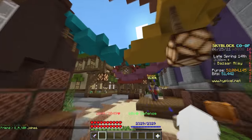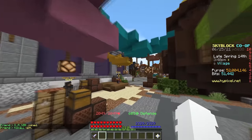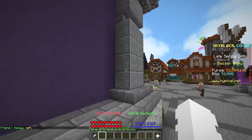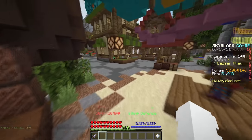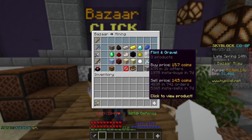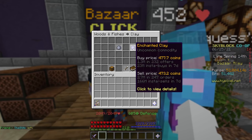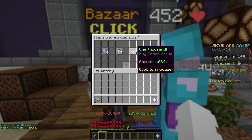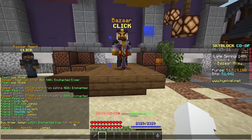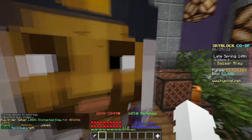The next strategy I personally love is infinite flips. Right now in the Dazzler Flipper I have an infinite flip making people millions of coins. Let me explain what infinite flips are and why they're so broken. In the fishing section of the bazaar, there's enchanted clay: you can insta-buy it for 477 and sell for 473 — only a four-coin margin — but we'll create a buy order for 1,000 units, spending 484,966 coins.